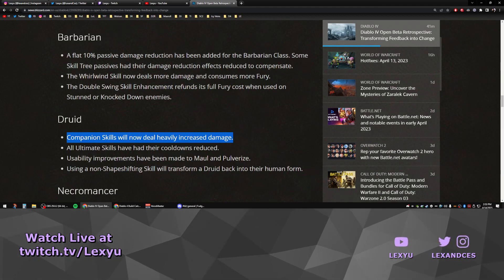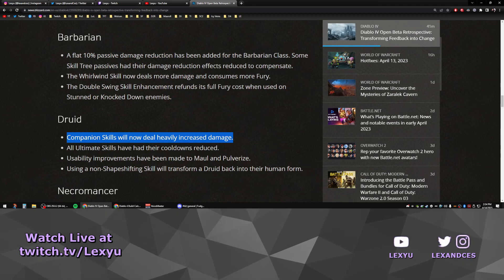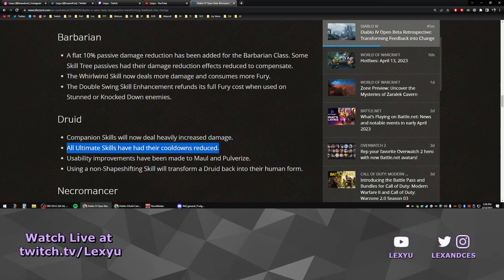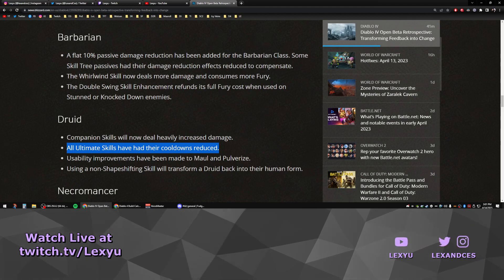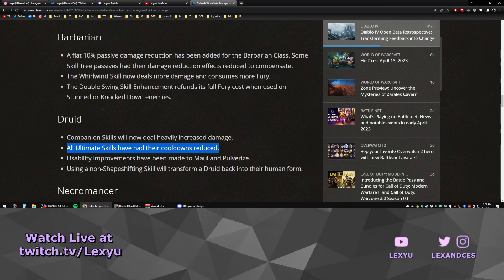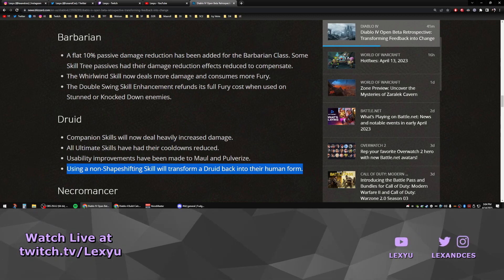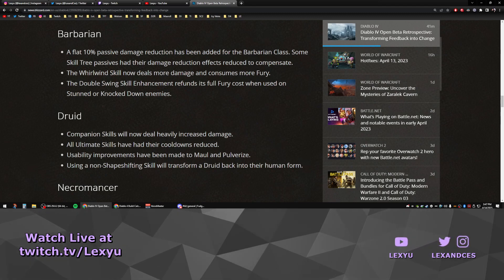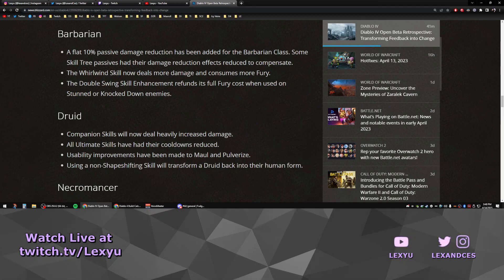Moving on to Druid: companion skills will now deal heavily increased damage — I thought it was laughable how weak companions were even with legendary aspects boosting them. Druid ultimate skills had their cooldowns reduced; they ranged from 50 to 80 seconds, but cooldowns felt too long for every class and they weren't useful because you had to save them for the boss fight. Using a non-shapeshifting skill will now transform a Druid back into human form, which is a buff since skill tree nodes reward you for changing forms. I'm surprised they didn't address the main problem of Druid in beta: the viability of starting core skills. Landslide was the only core skill that did enough damage, and everything else was way too weak to use starting off.